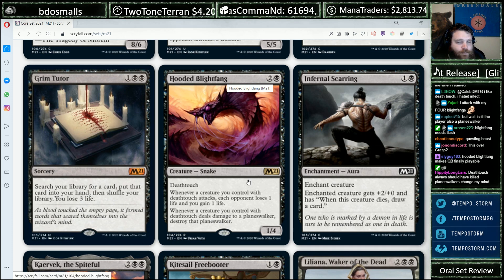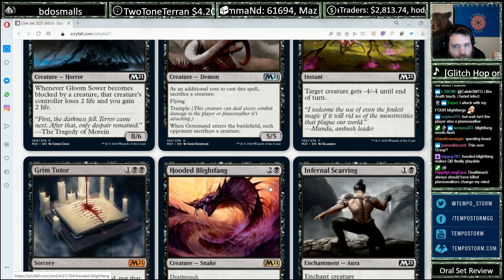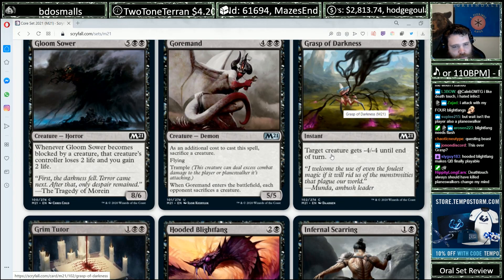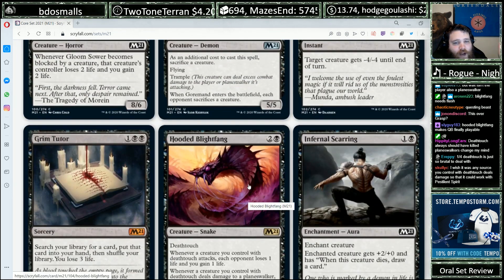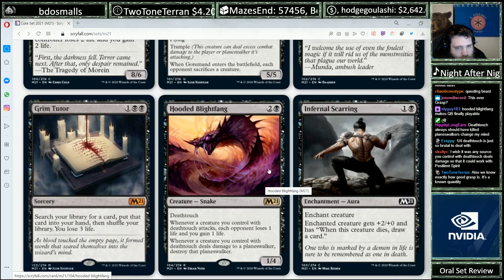Early in the limited format, I'd be taking the Blightfang to get more experience with it since you just don't see rares as often. But in pack three when signaling doesn't matter, if you've got Hooded Blightfang versus Grasp of Darkness, you're probably taking whichever your deck needs more — do I need more bodies versus do I need more instant-speed interaction? — as opposed to just raw power level.